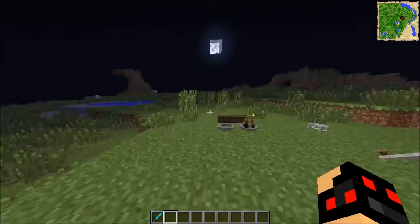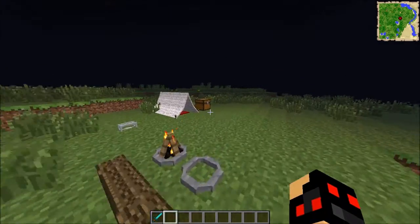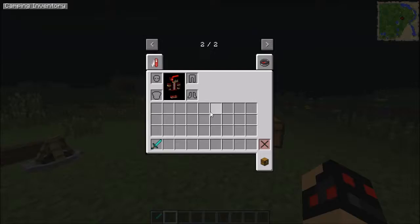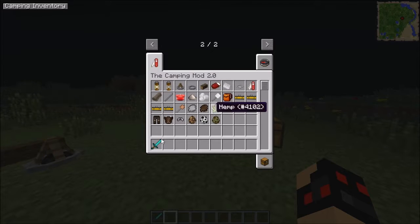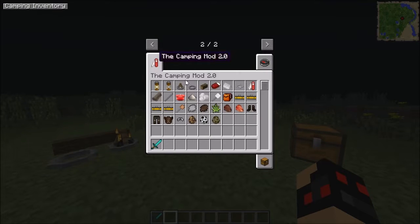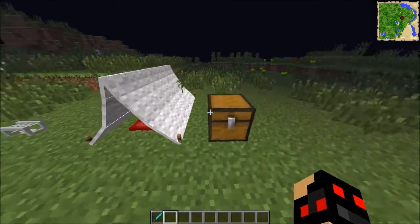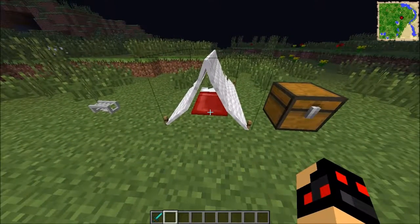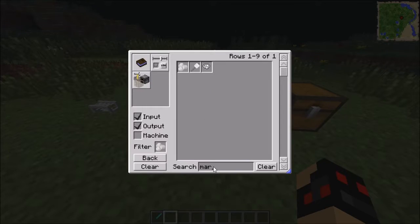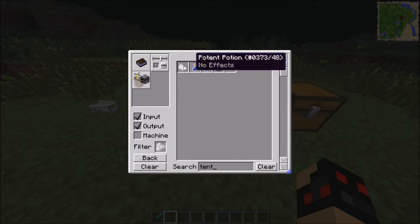Just got my sword here in case I need to kill anything while I'm camping out in the middle of nowhere. Here's the inventory and stuff. Let's start with the tent.